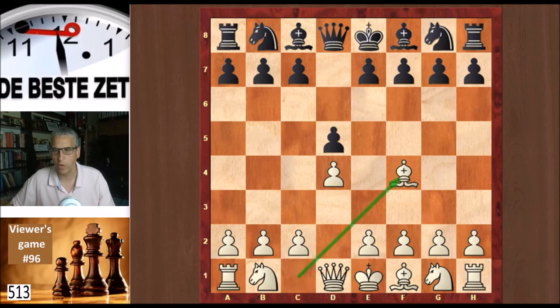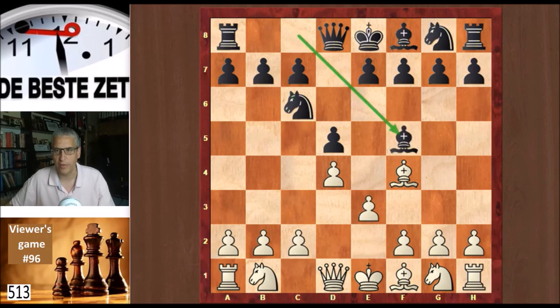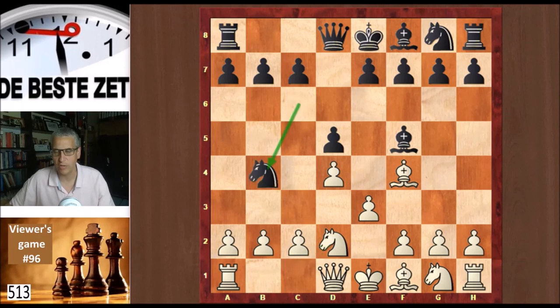Bishop f4 and knight c6, which is the fourth most popular move in the database — knight f6 is the main move, but black played the other knight. Then e3, bishop f5, knight d2, and knight b4. Very direct opening play from black. He immediately puts the finger on the sore spot on c2, attacking that point with his two light pieces. And there's only one way to get out of this, and Evan finds it.